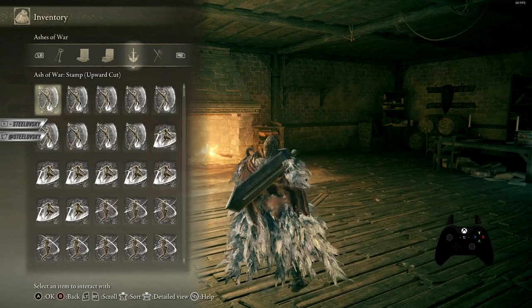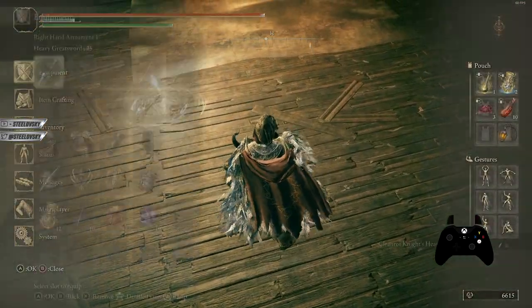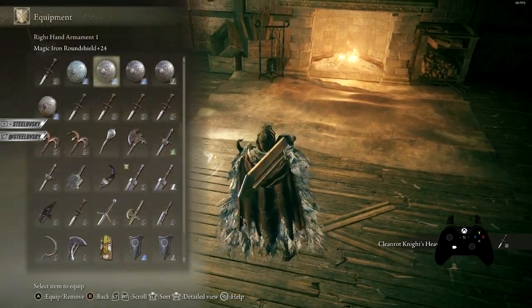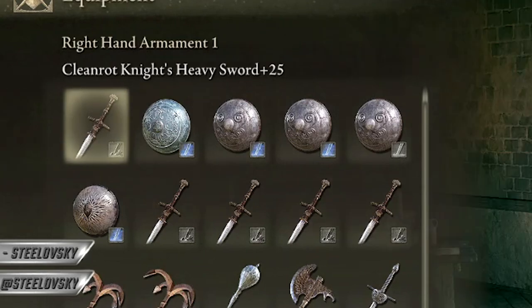Let's bring an example — if I drop this rapier on the ground and then pick it up, as you can see, it appears in the first row. It is essentially the first item.